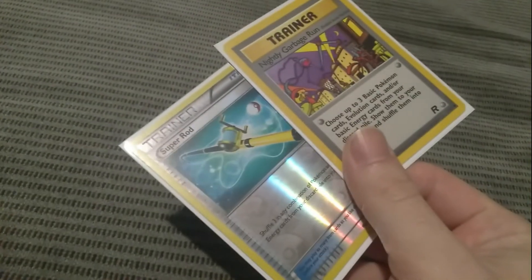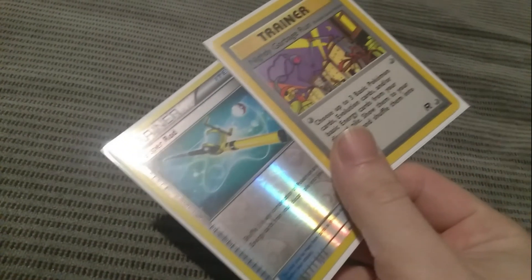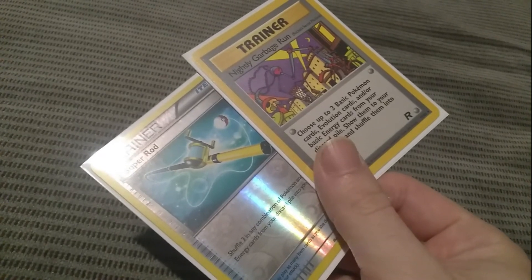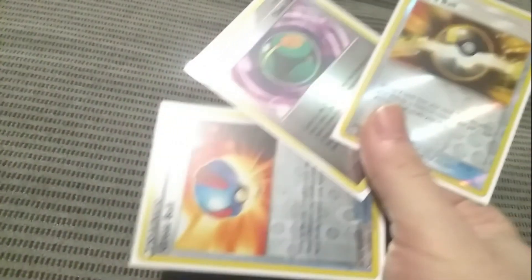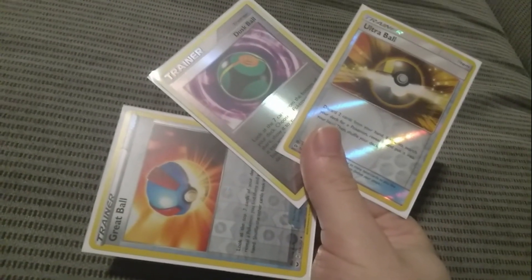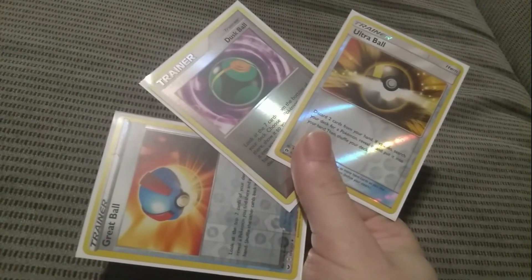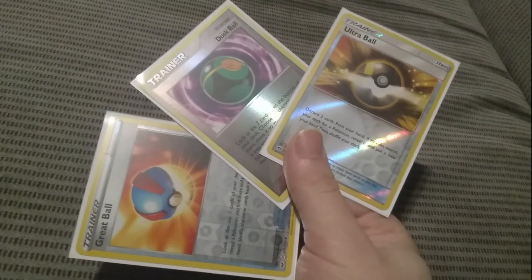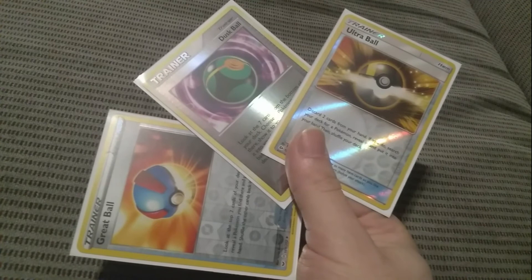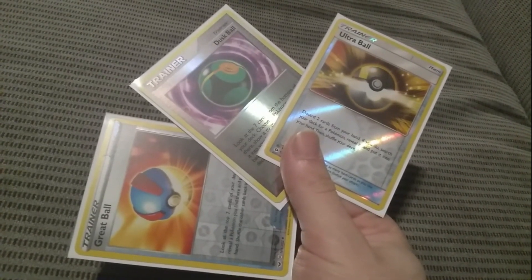Cards that put cards back into your deck from your discard pile, such as Super Rod or Nightly Garbage Run, become more useful because they could save you from running out of cards. Also, when playing with a 30-card deck, cards such as Great Ball and Dusk Ball become arguably better than Ultra Ball because they let you search through about a third of your deck to find a Pokemon without having to discard anything.